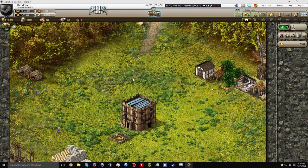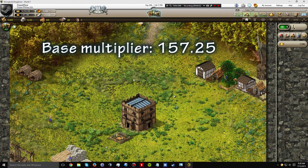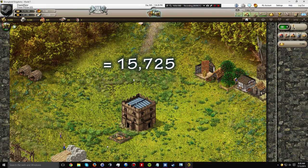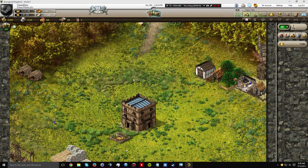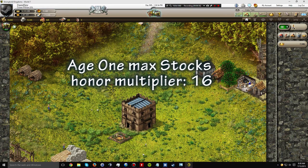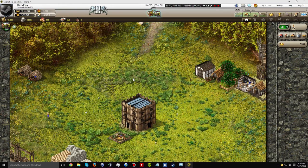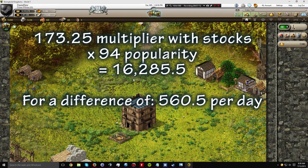For ages 1 to 2, Hale's setup for base honor multiplier is 157.25. Multiplying that again by 100 popularity results in a passive honor generation of 15,725 per day. Now we're going to add the stocks. In ages 1 and 2, the maximum bonus from stocks is 16, resulting in a multiplier of 173.25. Subtract minus 6 popularity from our 100 base popularity, and the resulting equation is 173.25 honor multiplier times 94 popularity, equaling a total of 16,285.5 honor per day.